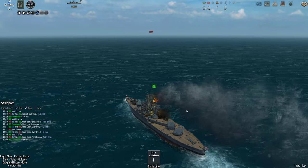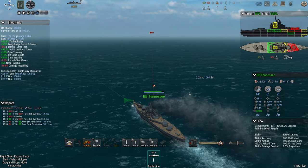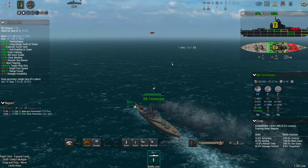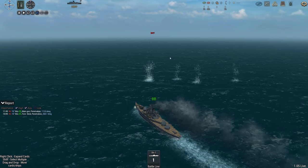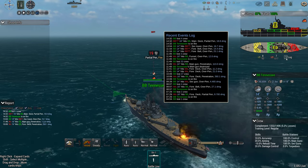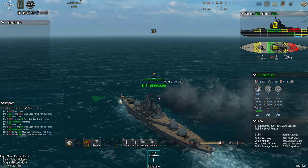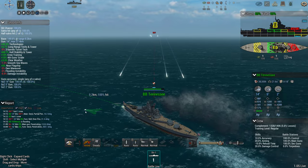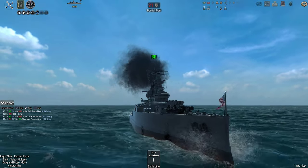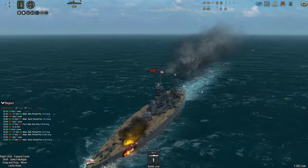Nelson definitely getting the better of Tennessee at the moment. Did Tennessee actually lose the turret? The 16-inch must have hit the top of the turret, which is the vulnerable bit — it's only five inches on top. We've got to turn and get all the guns firing. That was quite the hit. That's a significant early advantage.